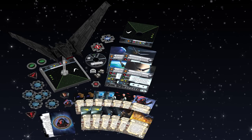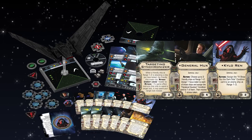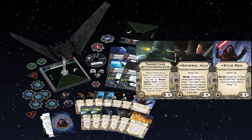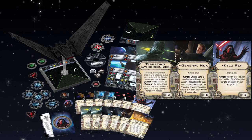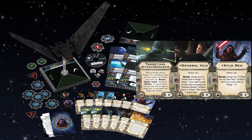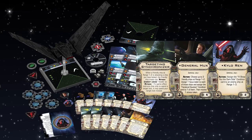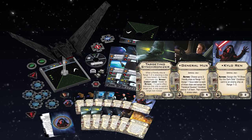The Upsilon Class Shuttle right now is doing a lot of really cool stuff. Out of the pack, we get Kylo Ren, we get Hux, we get the targeting synchronizer, and a heap of other upgrades. They're not super competitive, but these are upgrades that are fun. They give you real interaction with your opponent's squad and with your own squad. You can put them on your Omega Leaders or your other TIE FO fighters. The targeting synchronizer on the Upsilon Class Shuttle is a great wingman for Omega Ace, because it gives it its target locks. And that's just really, really powerful.